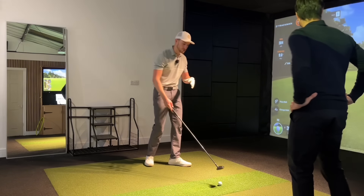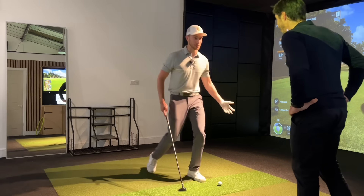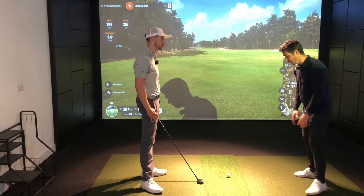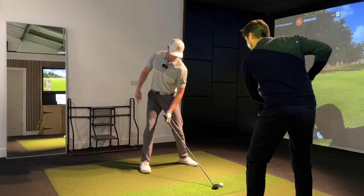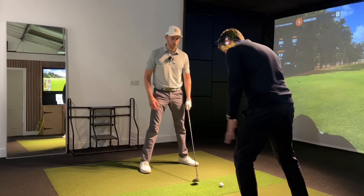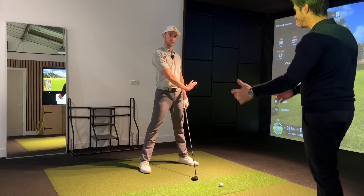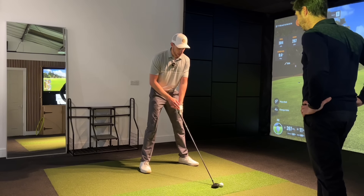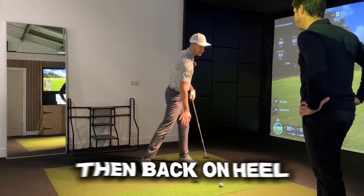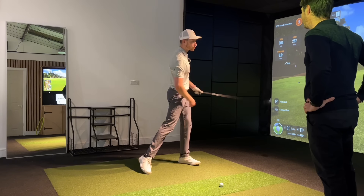For a player suffering with a toe strike, they want to almost feel the opposite — going a bit more onto the toes. But the danger is if you do that too much, you'll end up falling over. The weight and pressure is always moving around in your feet — in the balls of the feet here, then into the heel of the right leg, shifting into the toes of the right foot, left foot, then pushing back into the heel to finish. For those struggling with a toe strike, on the downswing feel the pressure in the heel, then towards the toes, then back on the heel to finish.